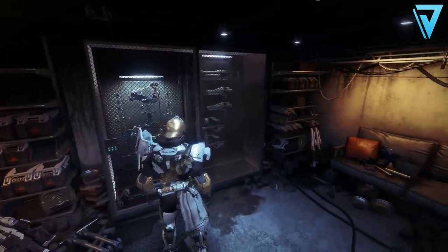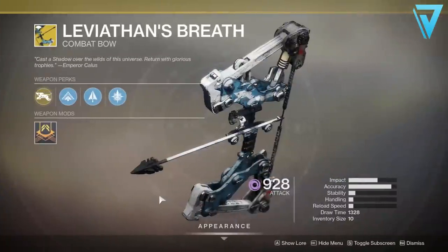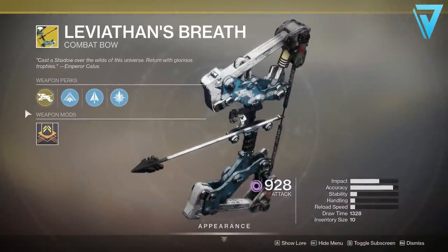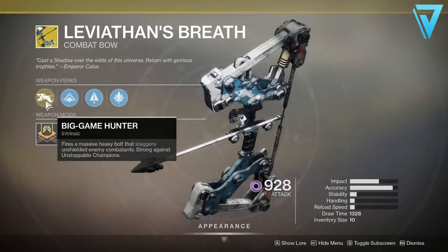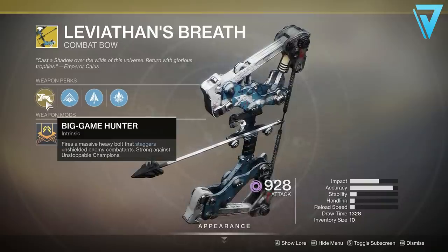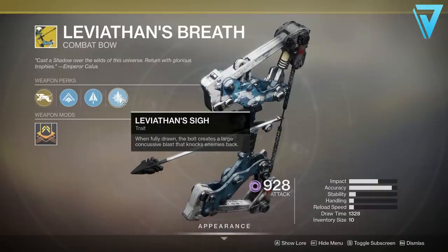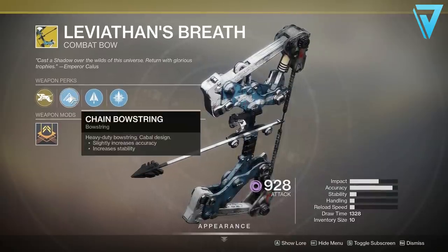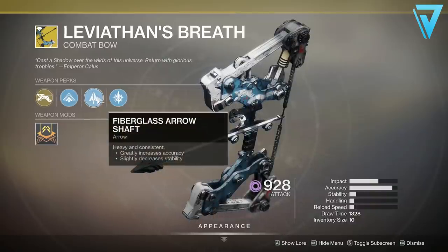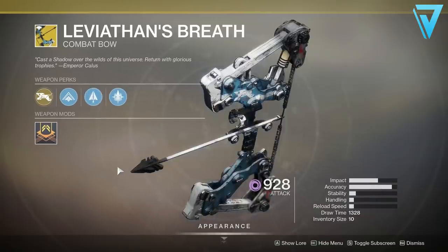That is all seven steps to the Leviathan's Breath exotic bow quest — the only heavy exotic bow in Destiny 2. In terms of the weapon itself, its exotic intrinsic perk is Big Game Hunter, which fires a massive heavy bolt that staggers unshielded enemy combatants, making it strong against Unstoppable Champions. It also has an additional perk called Leviathan's Sigh: when the bow is fully drawn, the bolt creates a large blast that knocks enemies back. This looks like a very interesting weapon, especially in later-level strikes and Nightfalls, where pushing back unshielded combatants and Unstoppable Champions will be a huge benefit.